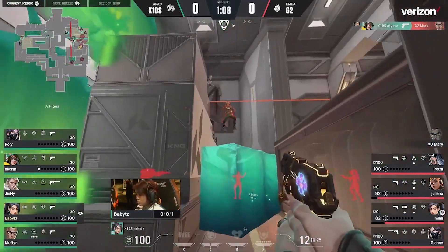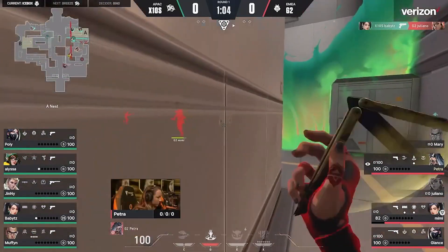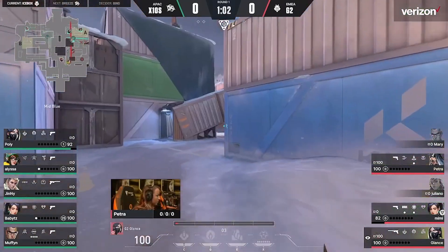That initial shot, Alyssa will drop her down, and maybe DZ actually going for more aggression. X10 picks two up immediately, and G2 has no response — they're zoned by the Sage Wall and forced to fall away.